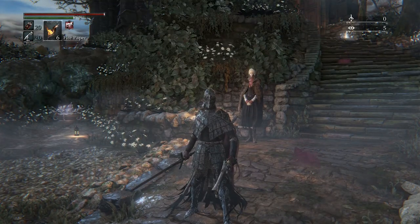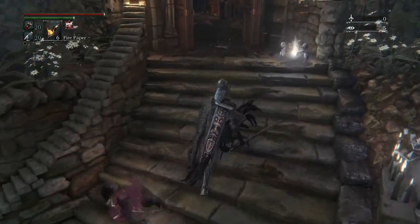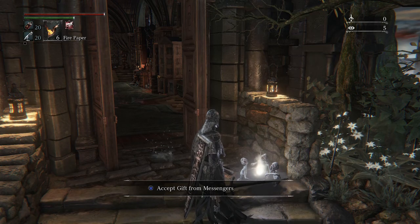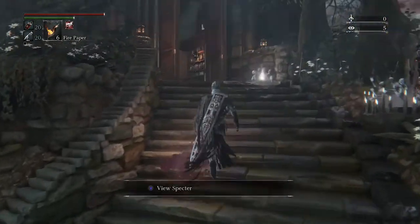I'm probably going to actually have to summon help. I'm going to try and summon some of the new help from the DLC. Another part I haven't done yet is there's a new covenant in the DLC that was released with the update patch. You get a little item from the messengers and there's a new NPC I can go talk to.